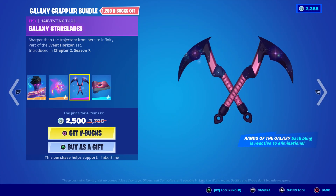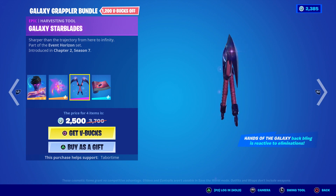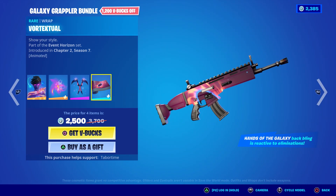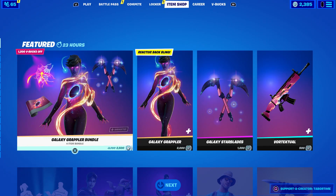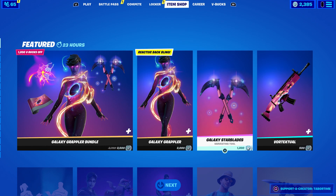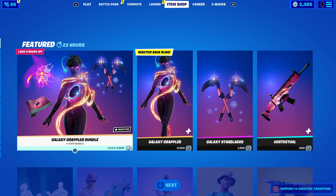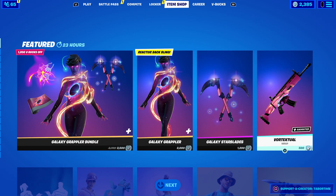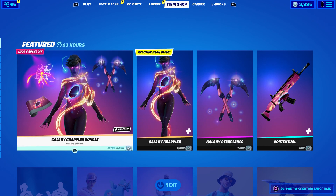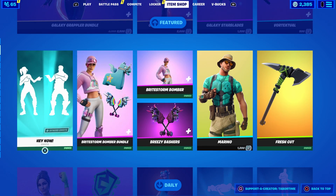The Galaxy Star Blades look just okay, but look at that — wow, that is a nice splash effect! Holy smokes, it takes up the whole screen. And then last but not least we have the Vortex Dual wrap — pretty sweet. So again, 2,500 V-Bucks. If you won the skin, you probably also won the back bling, so you'll only have to pay for the extras. The bundle is going to be way cheaper for a lot of you, so that's cool.